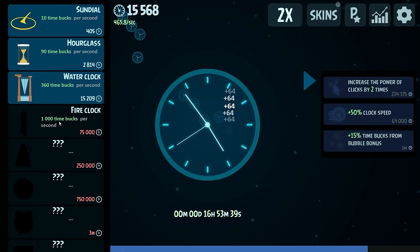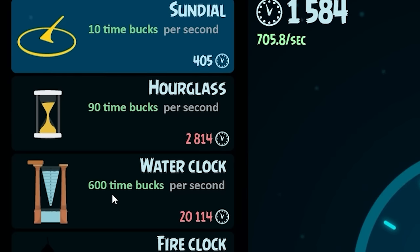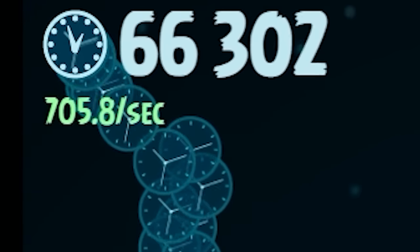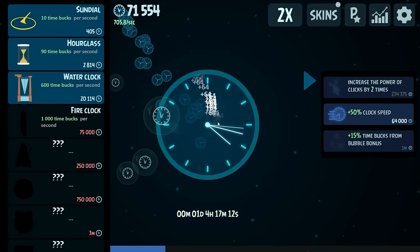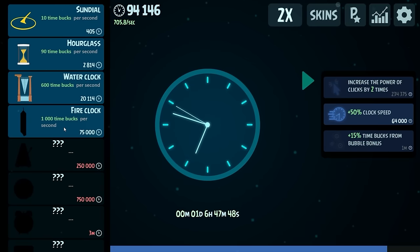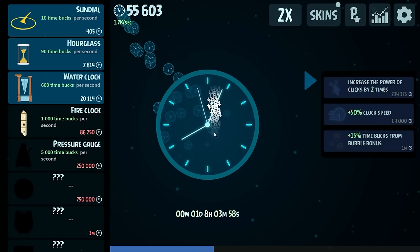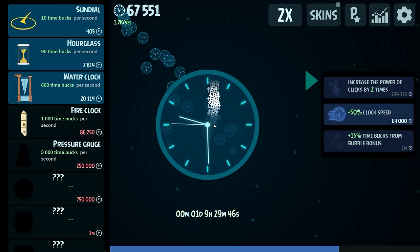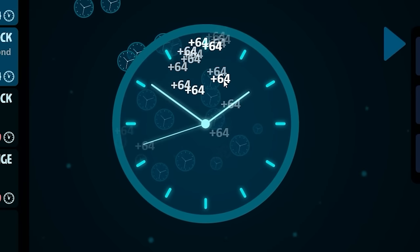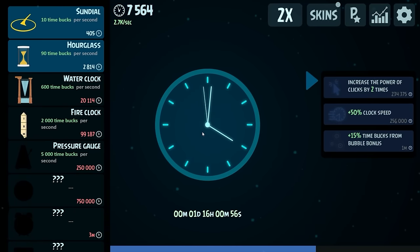We'll do one more clicking upgrade, and four of those at that price would be about one fire clock. So we could probably buy one or two more to justify it, but then it'll get too expensive. They give you 120 per second so I'm actually doing this wrong — fire clock it is. We're up to 705 dollars a second and these bonuses got bigger. We can afford the fire clock — that's going to give me an extra thousand per second, so we went from 700 to 1,700. Another bubble from the clock just gave me about 10,000. We're also going to increase the clock speed again — look at it go now. Another fire clock gives us roughly 50% more earnings.